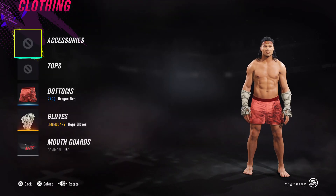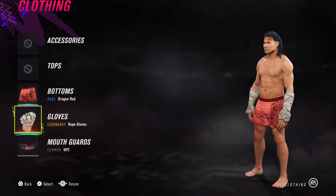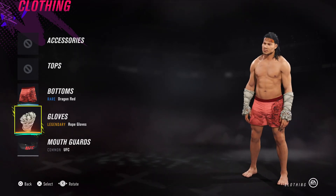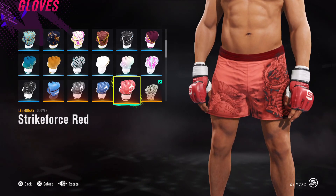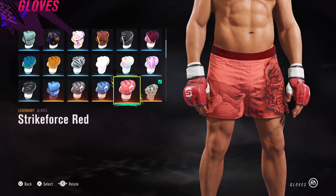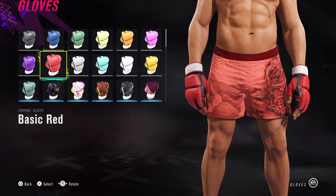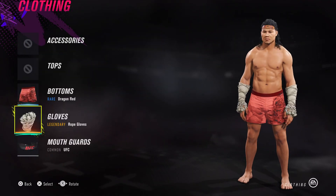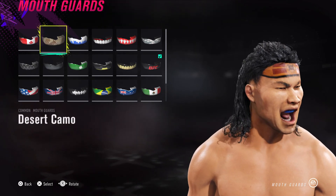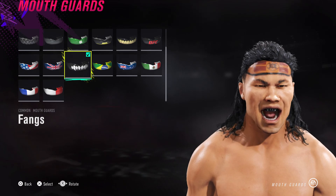For the final bit of the tutorial, let's jump into clothing. We've got bottoms — dragon red. For the gloves I've purchased rope gloves from the DLC store. If you don't want to do that, have a look around — maybe strike force two-tone, strike force red, or just basic red ones. They look right, or even just black. For the mouth guard, let's go with the fangs — yeah, there we go.